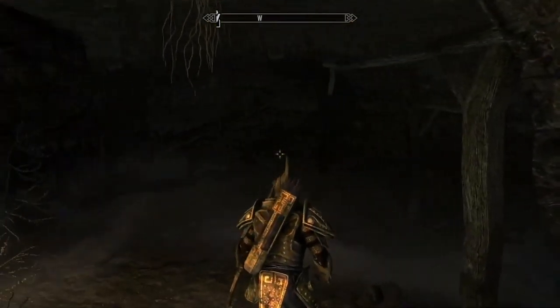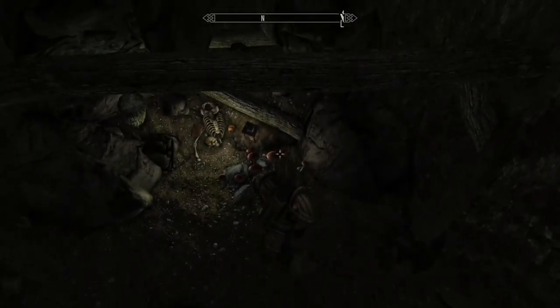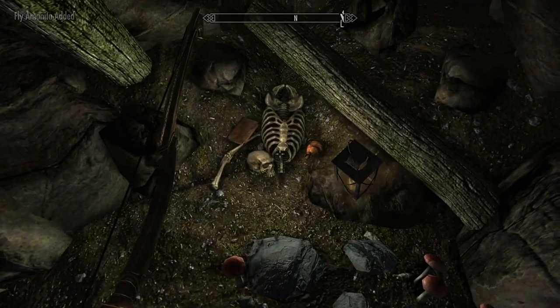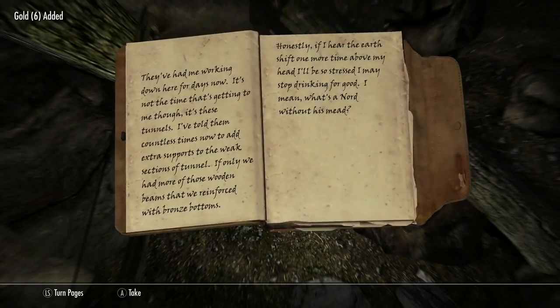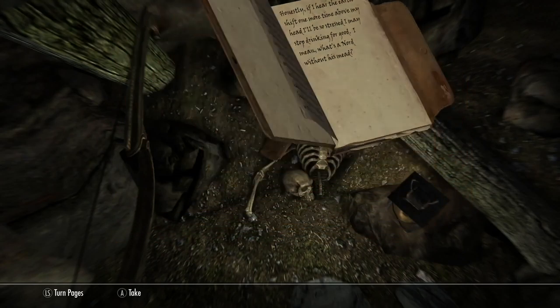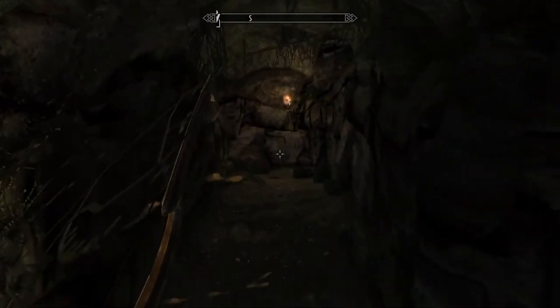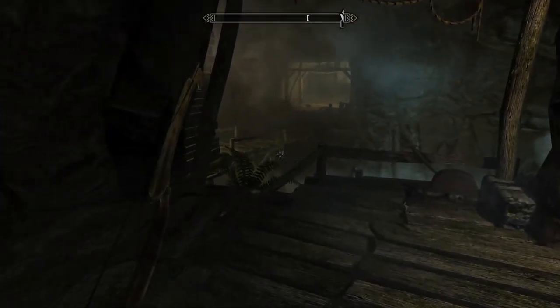I'm going to be fast-forwarding a lot because I don't want the video to be long. Let's see what this skull contains — there's a book and some coins. Let's see what the journal reads. Apparently these guys captured this dude and forced him to help expand the tunnels, and then he died. Now let's go up here and drop the drawbridge. Maybe I can ambush the other guys.